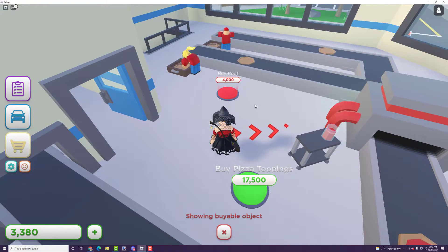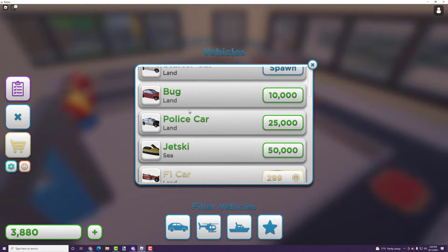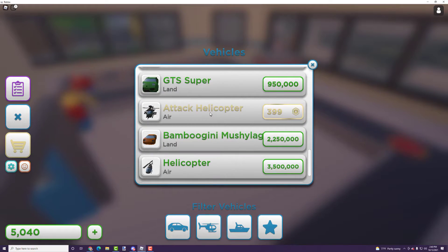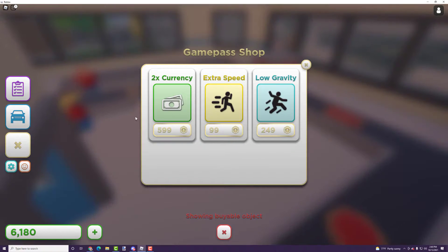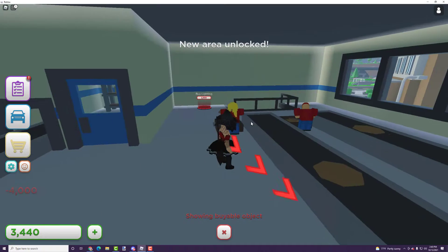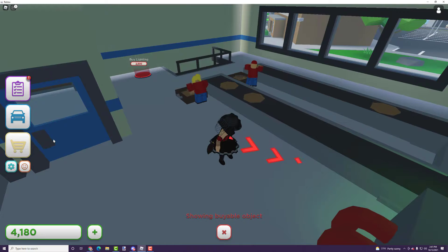I'm going to pause and skip ahead a bit while money builds up. I wanted to show you the vehicles — there's so much you can buy, including helicopters, which would be really cool. Looking at the game passes, you can earn money faster, run faster, and there's some gravity option. You can also check your progression and teleport to all the places you've built.